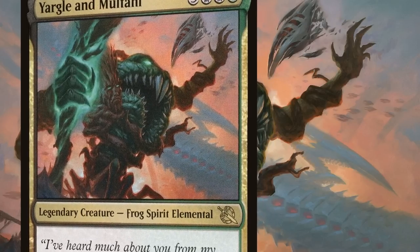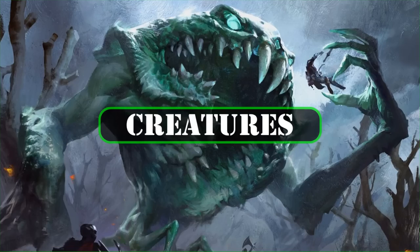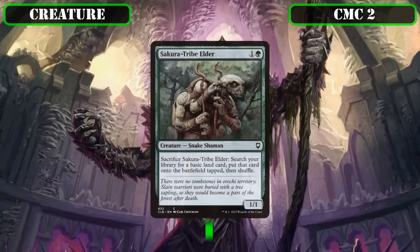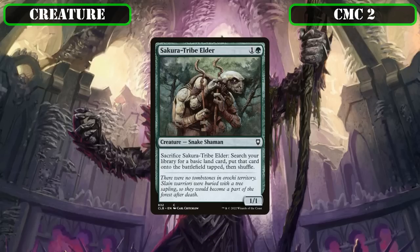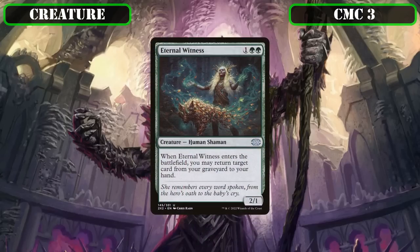Now that we know a bit more about the commander and playstyle, let's look at the deck itself, starting with the creatures. Jumping straight into the CMC 2 slot, we have its singular entrant, Sakura-Tribe Elder, a 1/1 that we can sack to put a basic land from our deck into play tapped, making it the first of many land ramp sources to help us get to our CMC 6 commander as quickly as possible. The CMC 3 slot brings us Eternal Witness, a 2/1 that, when it ETBs, lets us return a card from our graveyard back to hand, providing an easy way to recycle resources.